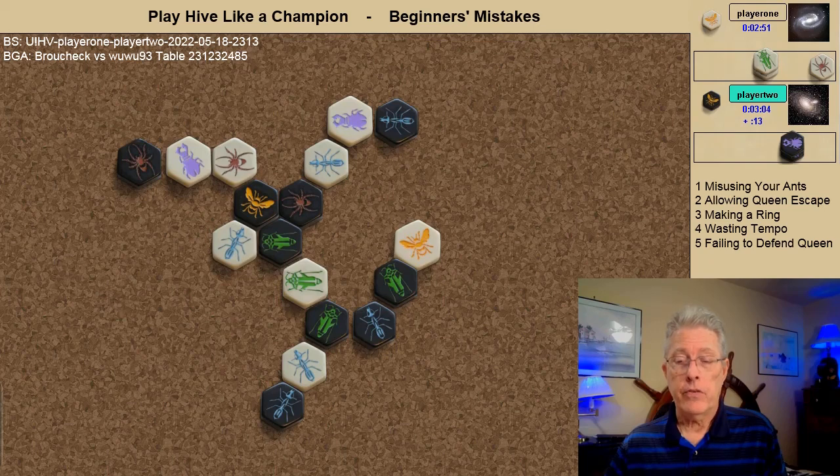The white ant shifts over no doubt in order to bring in the grasshopper to attack. But again the white grasshopper spawns with a line of attack to this spot which would free the spider. If the white grasshopper would have attacked this spot instead, then it would not free the spider when it finally attacked.